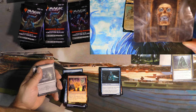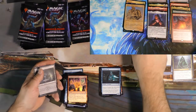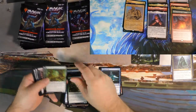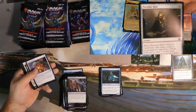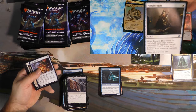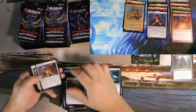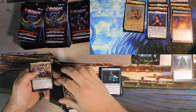Moms did not approve of that. Oh, there it is — Portable Hole. Fantastic card. Legacy, Modern, Vintage — here we come. Probably not. Cleric Class — nobody cares because there's a Volo right here. We got a Volo, Guide to Monsters — just good, I guess. He's the new blue-green Commander staple. And then we got the Arch Lich.